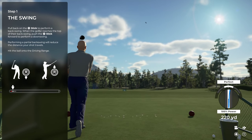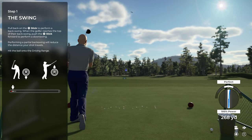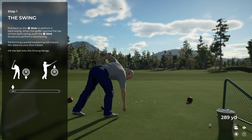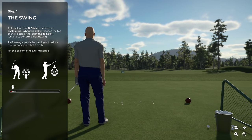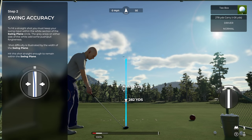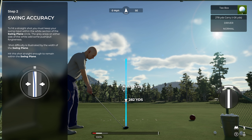You'll notice I'm pulling quite a bit to the right and rotating the controller — on TGC 2019 I was actually pulling to the left. For each shot you'll get feedback on accuracy in the bottom right corner. In the middle of that circle there's a white stripe — that is your swing plane, and that is where your swing needs to live. The more difficult the shot, the more narrow your swing plane will be.